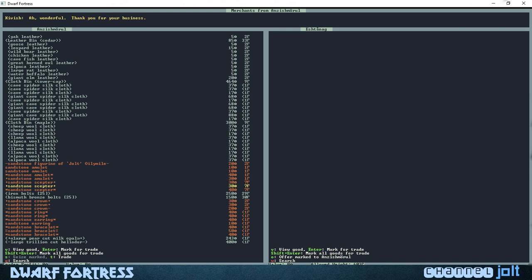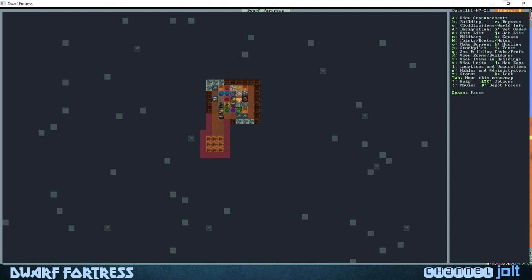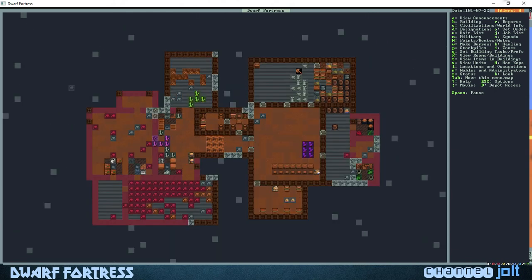He enjoyed it — he made 100 bucks, we traded a bunch of our crafts, and we got a bunch of cheeses. Hit the Q button, then hit the R button to say our trader is no longer needed at the depot, and he'll leave. You'll have different people come to your fort — sometimes elves and others — so that's our first little trade.